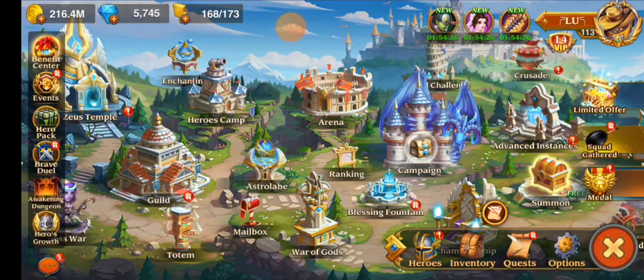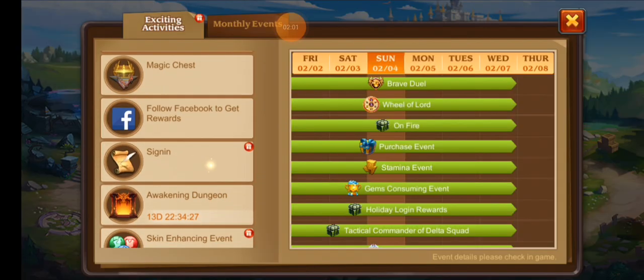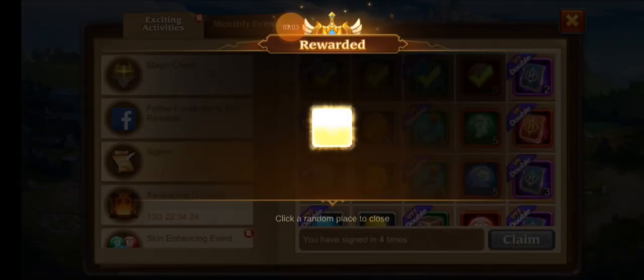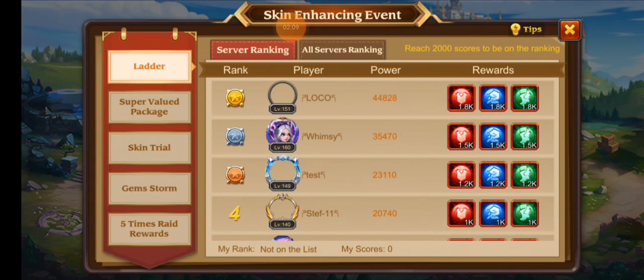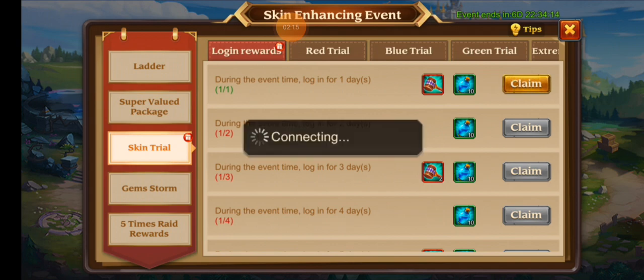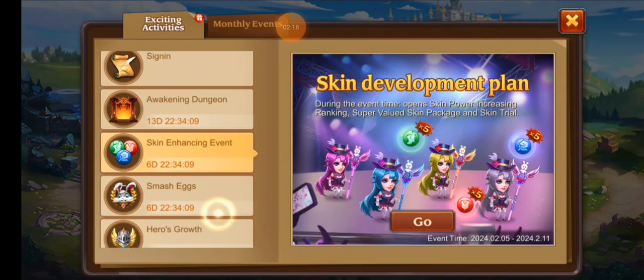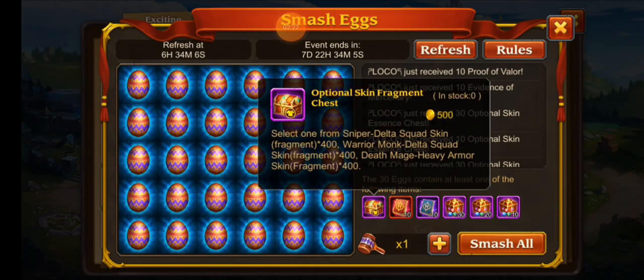Let's go over to the skin event. We do have a few skins primed and almost ready to get sorted out. Let's go over here — I don't think they changed the skins inside the chest, but let's go see right now. Let's go over to smash eggs. Oh, they did! Look at that — it's Deathmage and Warrior Monk. That is so awful.